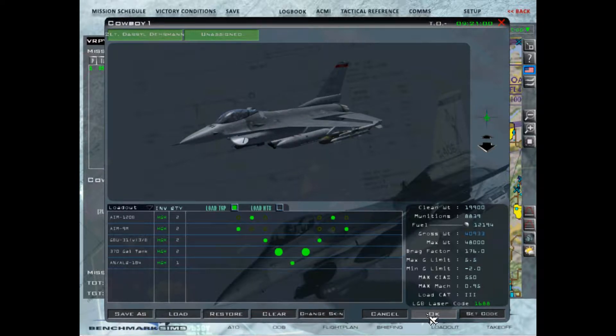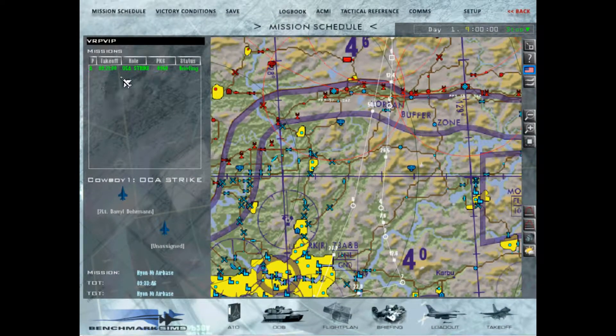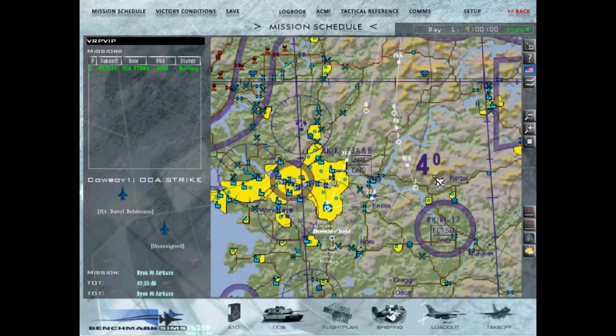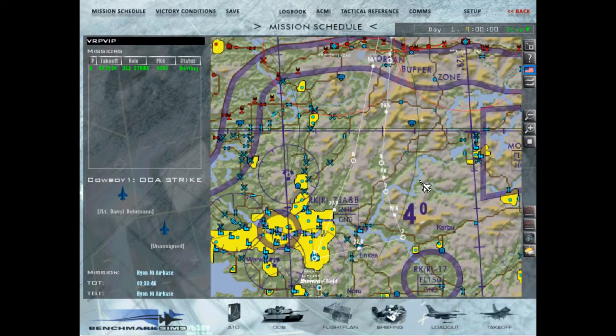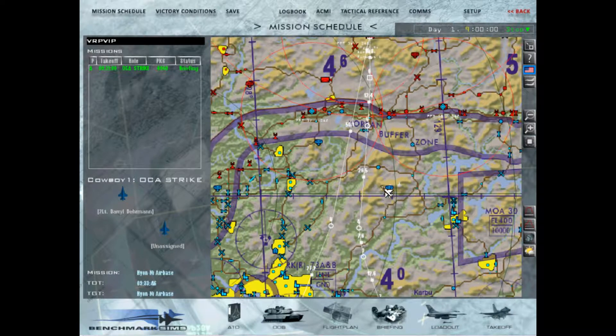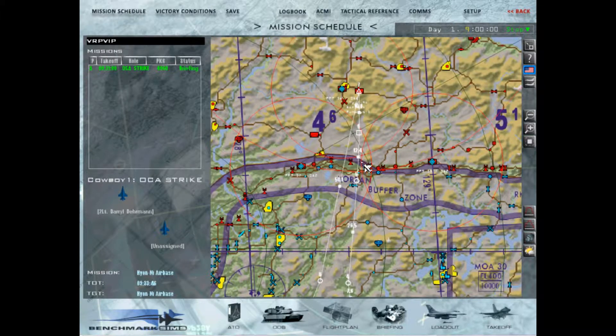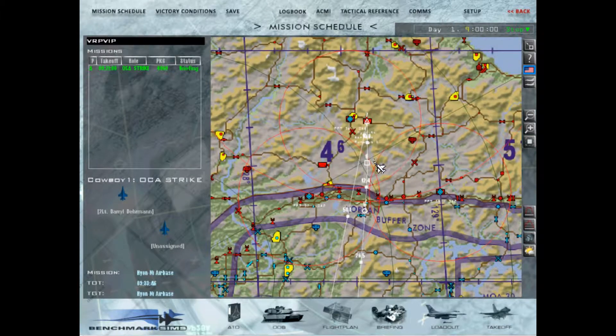Obviously armor-piercing for penetrating the runway. So the flight plan: we're taking off at Sole, heading out at two, performing systems check, and then beginning ingress from steer point three and four. Around about here, when we start entering the engagement zone for the SA-2s, we'll perform a dive and then strive for a low-level ingress up until the IP — steering point six.